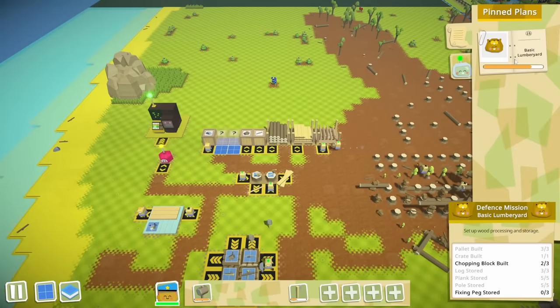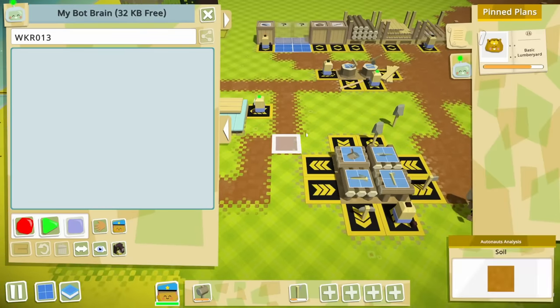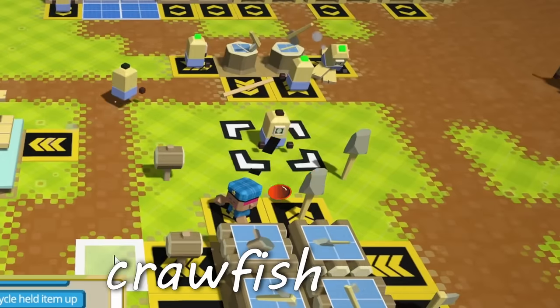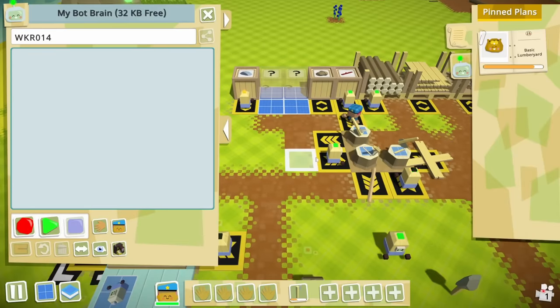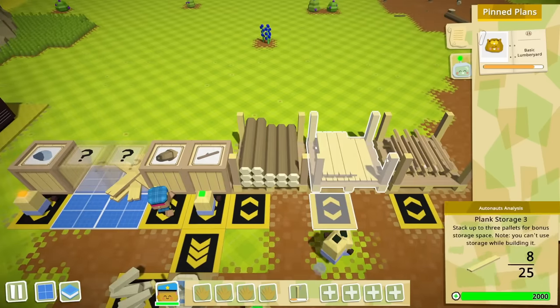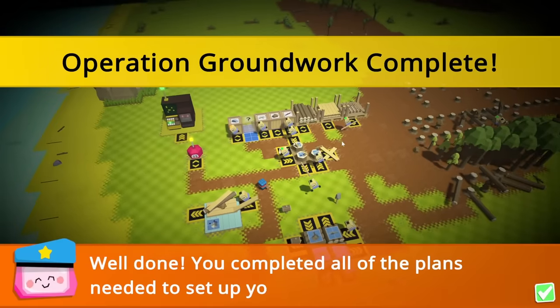We just need another chopping block to store fixing pegs, plus adding a few more lines of code to this bot's brain — though he's only got three kilobytes free. Thankfully, we have another bot capable of doing that. You get a log, you get a pole, and that's going to be what you do. Once we get this third chopping block set up and establish it for fixing pegs, we can get a third bot on that. We just need to get storage set up for the fixing pegs, and then once the rest of these bots do their thing, we have finished Operation Groundwork.